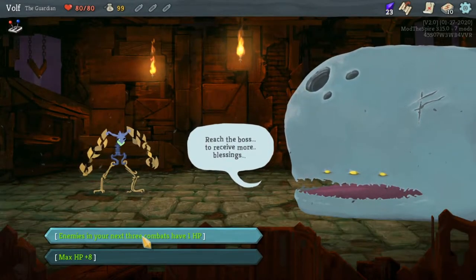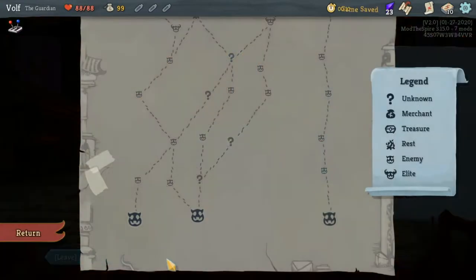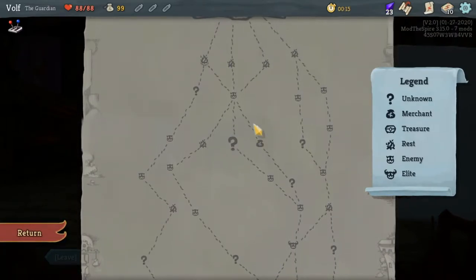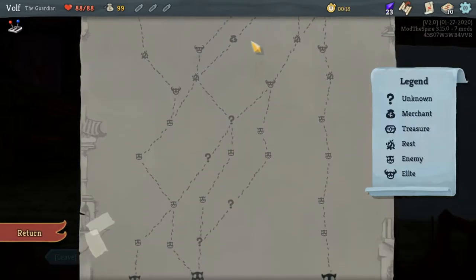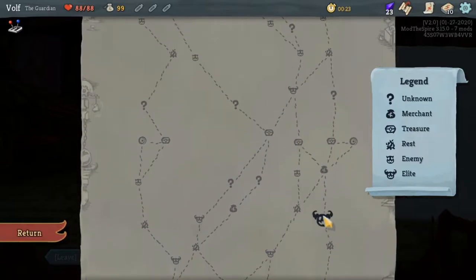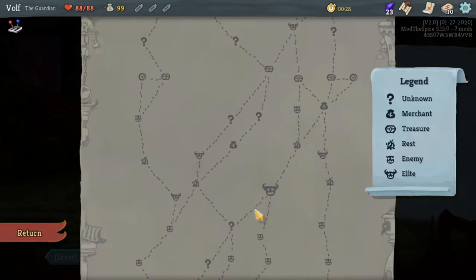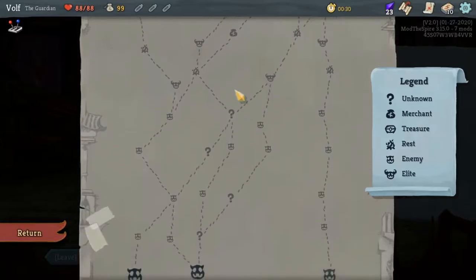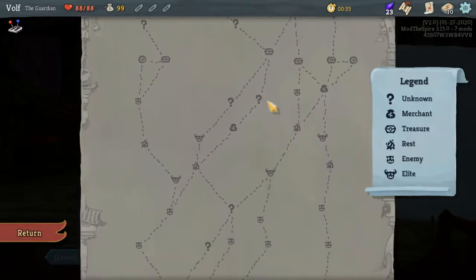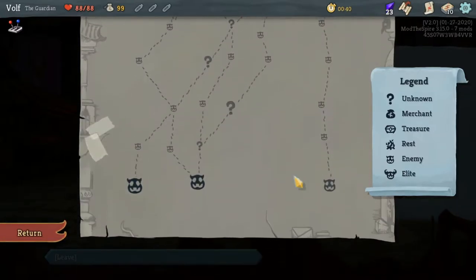Should we take HP or the death option? Let's take HP this time — in my head the Guardian is just a tank. Let's see which path has the most elites. This one has a lot more going on: I can hit a shop, a bonfire to get back some HP or upgrade a card, and I could also get two elites here. I've been looking for a legendary — three elites, but that's only a legend. Alright, let's throw off the mod.